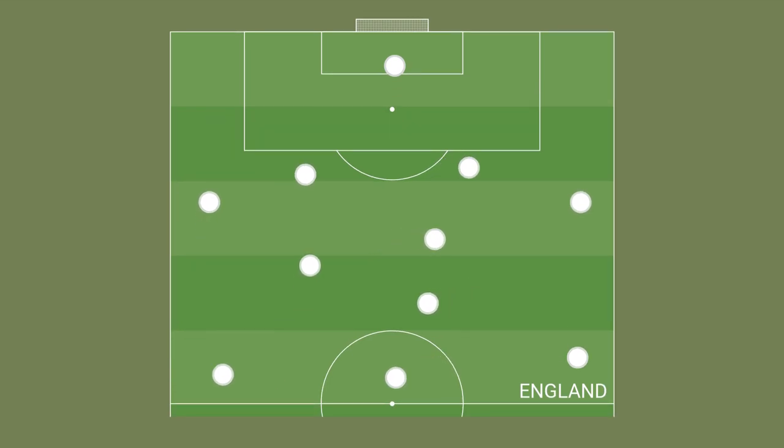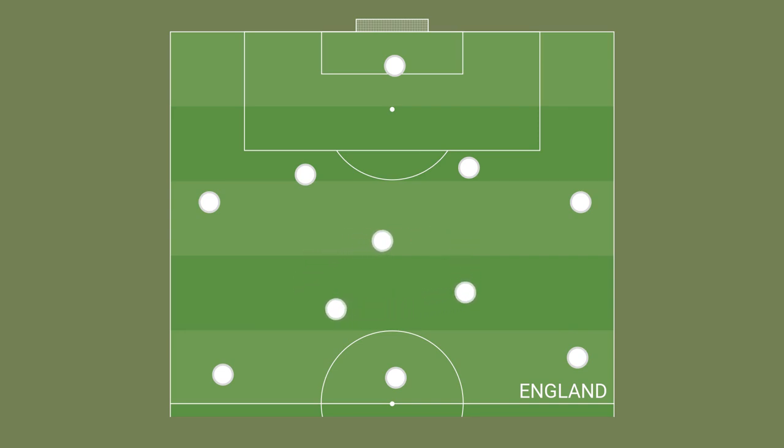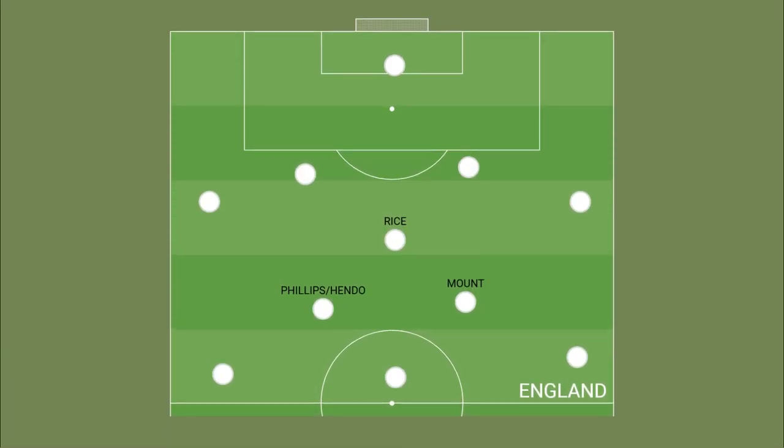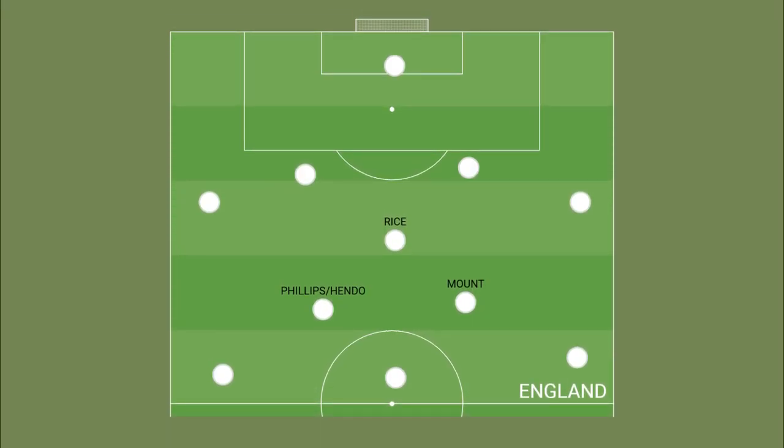Southgate likes to play a back three, but he has seamlessly begun to move away from this. Most recently, it appears that Southgate is preferring a 4-3-3 or a 4-2-3-1, flipping between playing with a single pivot and a double pivot. Either way, it seems highly likely that a midfield three will involve Rhys James. Mason Mount is also likely to start.